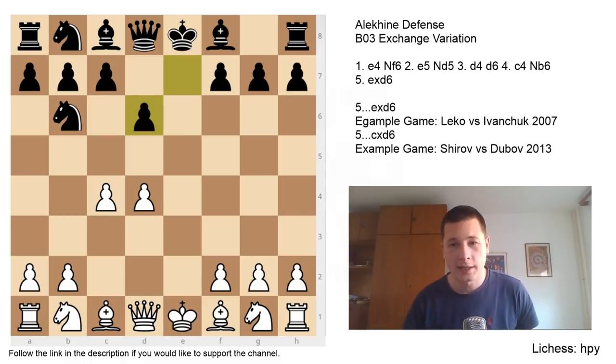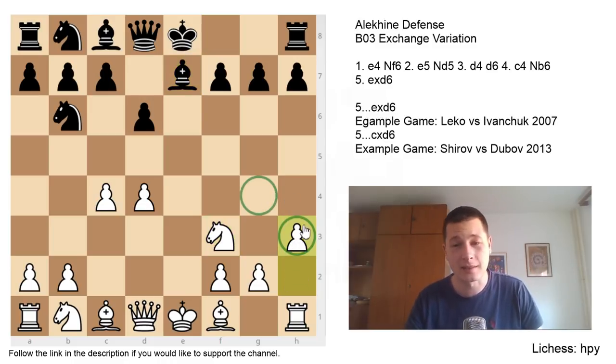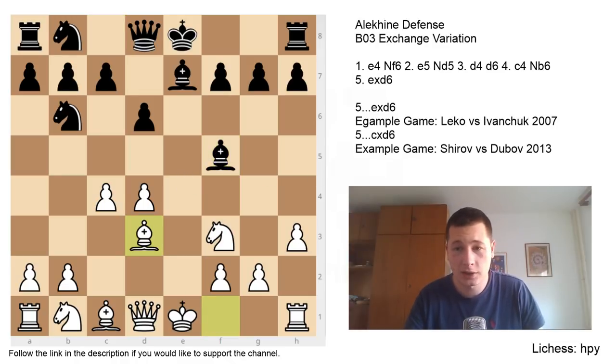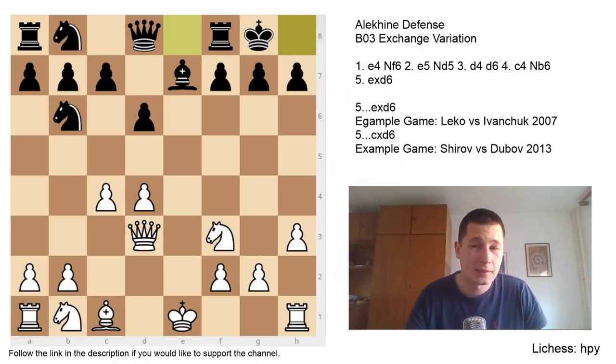One sideline is Nf3 — it's okay, white is better — but I wouldn't recommend it because it's easier for black. After Be7, white's best is h3, stopping Bg4, but wasting a tempo. After Bf5, Bd3 challenging the bishop, takes, takes, castles, white is better and has more active pieces and more space, but nothing major. Another sideline is Be3, which mostly transposes if black plays normally with Be7, then Nc3, back to the main line.